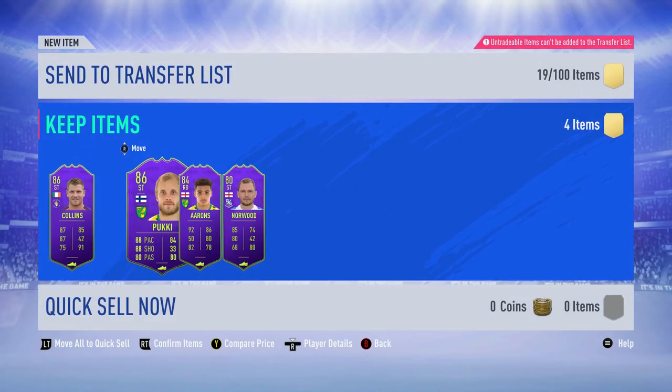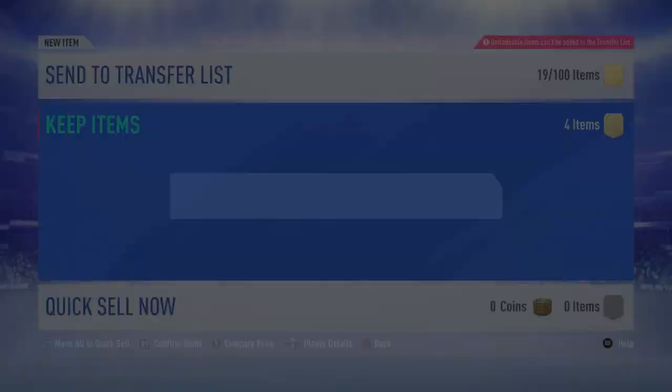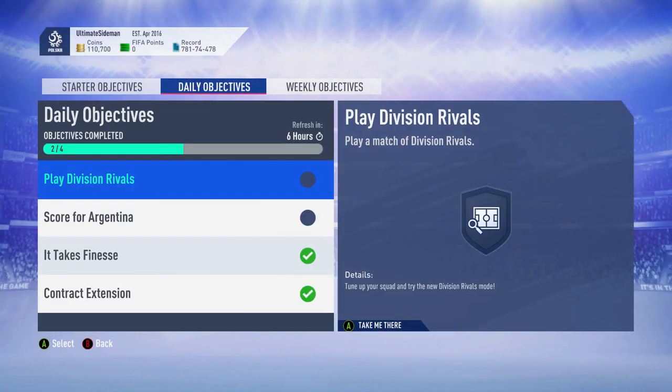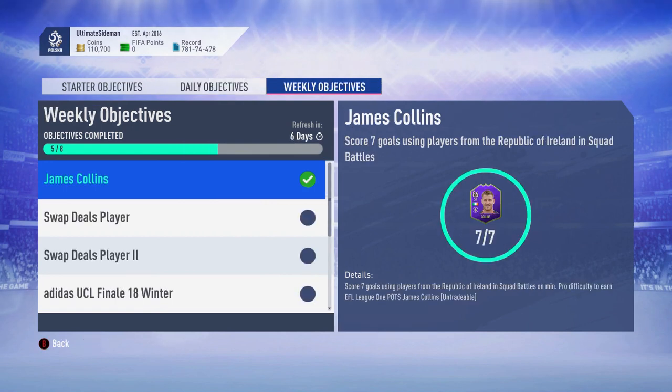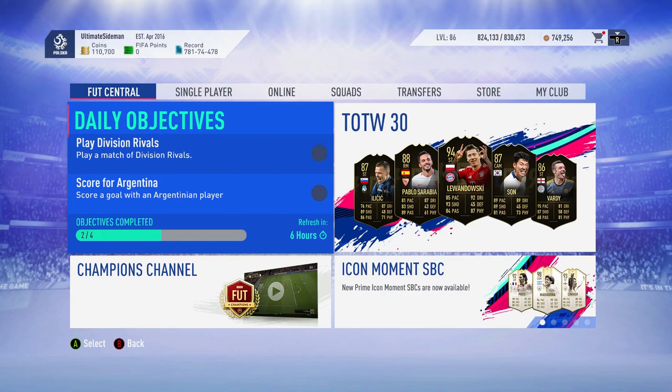His three-star weak foot does let him down a bit and two-star skill moves too. But that's all four of the objective cards. If you enjoyed this video, comment, like, share, subscribe - anything would be massively appreciated. See you guys later.